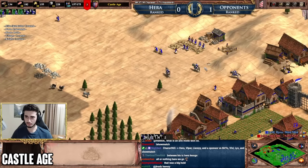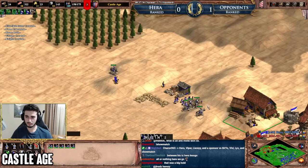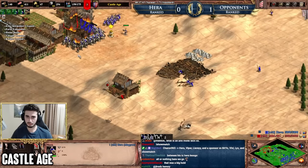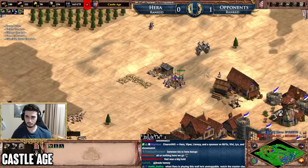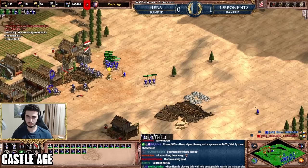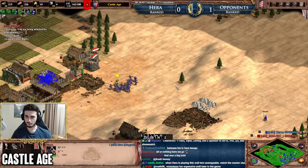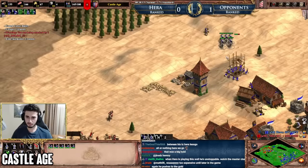In late Castle Age, things get a little crazy — more units on the field, more raiding, a lot of unexpected moments. My general rule for late Castle Age and onwards is to keep an eye on the minimap to see where units are going. At this point it's very common to have stray units on the field and a lot of raiding, not just battles in one area, so monitoring the minimap is a good way to spot your opponent's raids before they happen.